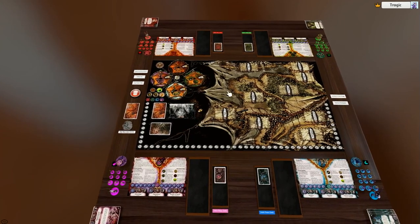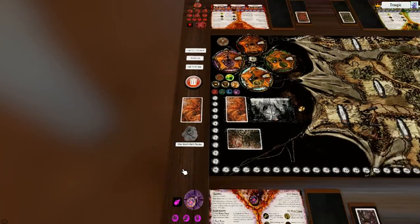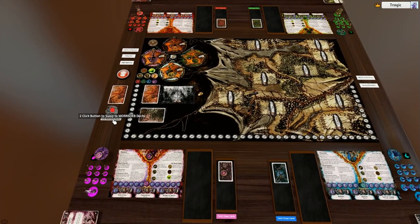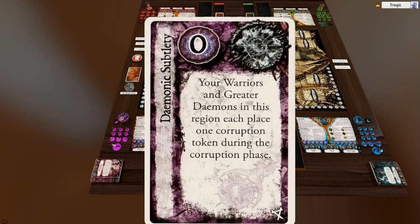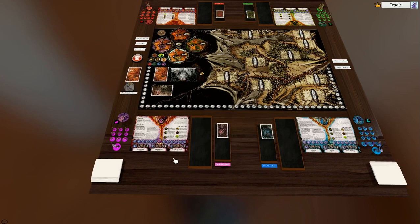If you want to play the base game but use the new Horned Rat decks, you simply press this button and it'll swap out into the new deck. So now we've got the new Horned Rat upgrade cards and the Horned Rat spell cards, and if you don't like that you can just click it again to swap it back.